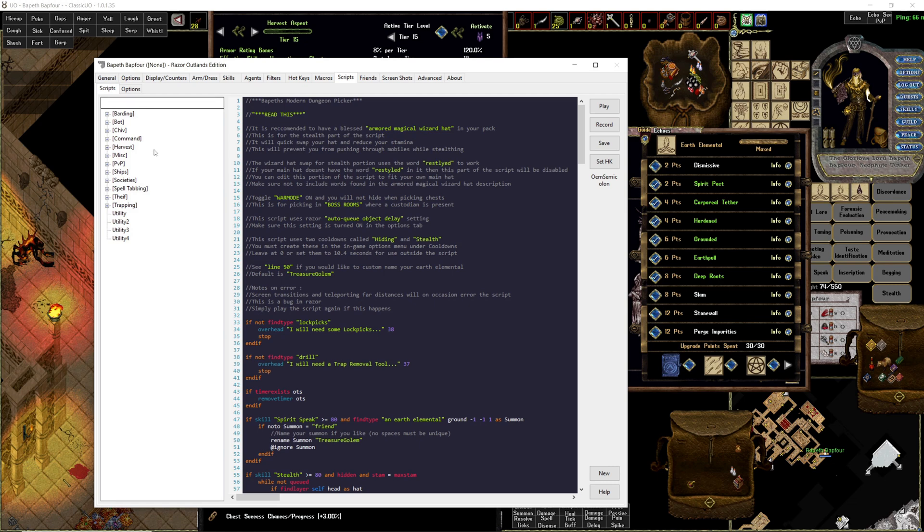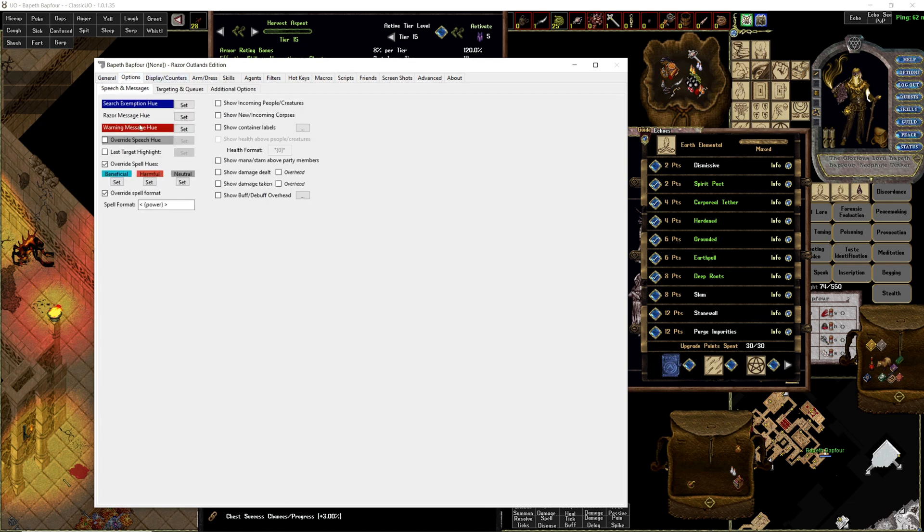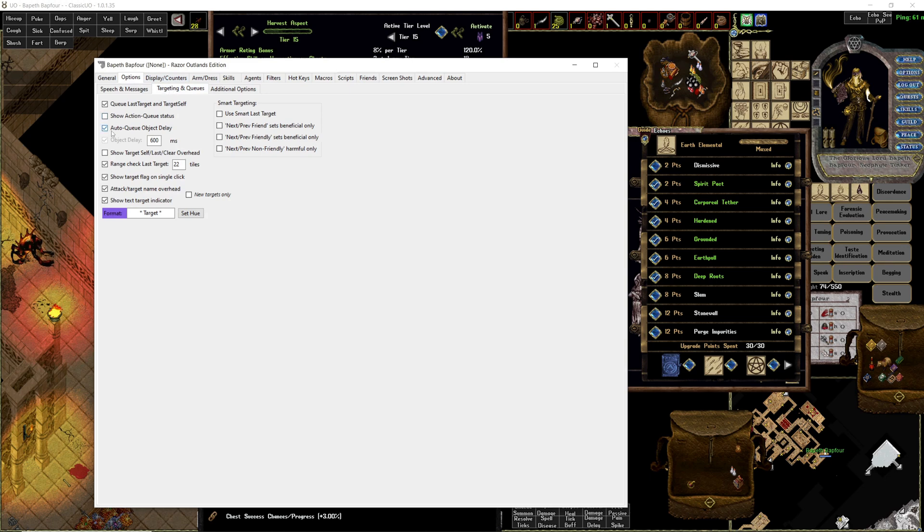You want to use auto cue object delay. In your Razor options, come up to targeting and cues, and check auto cue object delay. This is going to make it so when you perform actions in the game they queue up, and you're going to get the fastest possible reaction. I also set this to 600 milliseconds — I'm pretty sure 600 milliseconds is the server default, some people say 500, but I'm pretty sure it's 600.